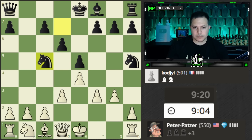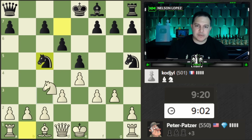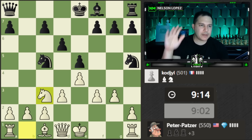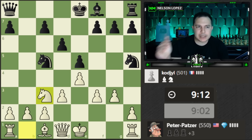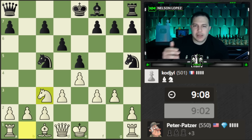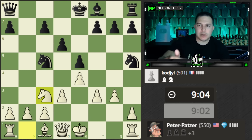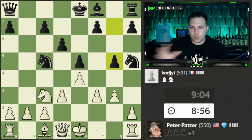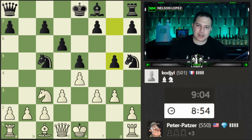We've solidified our weaknesses that black was attacking — now we want to finish development. Notice how there's often a balancing act: I want to develop, but I also have a weakness to deal with. You go back and forth: develop a piece, deal with a weakness, develop a piece, deal with a weakness. That's one of the difficult parts of chess — knowing exactly when to do what. It comes with a lot of practice and exposure to many situations.